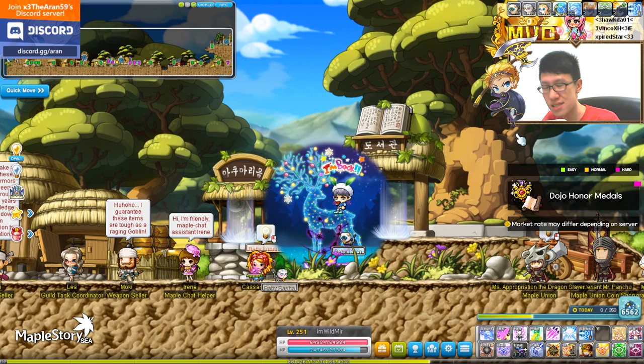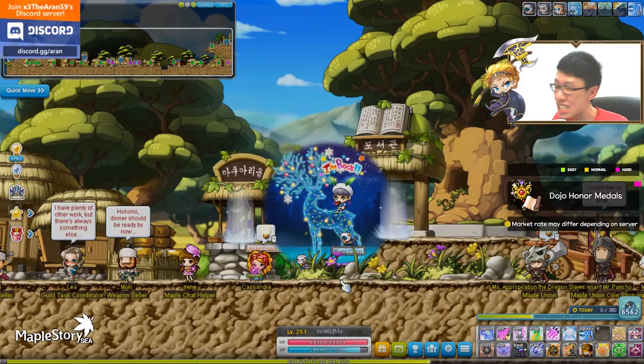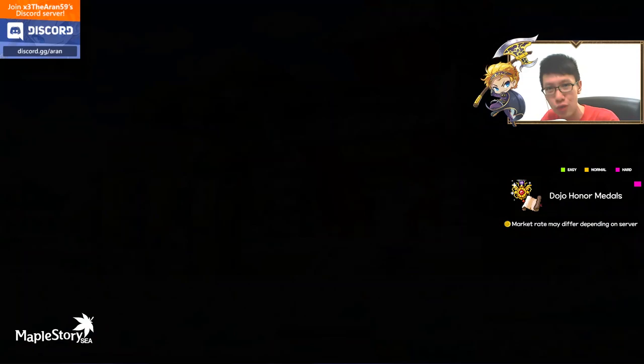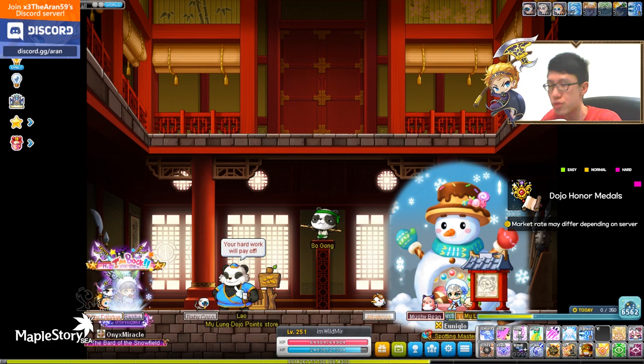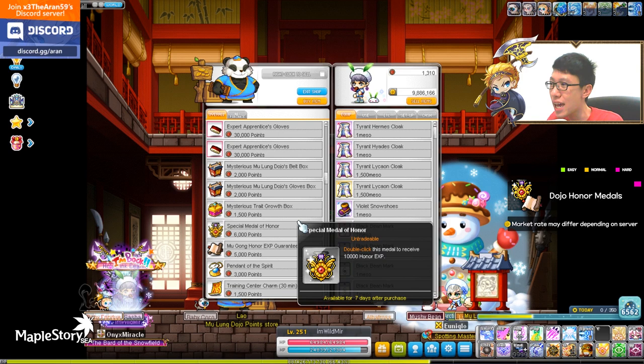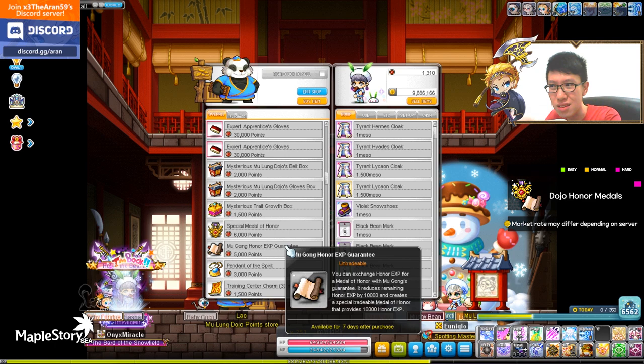The fifth way of earning Mesos is hard tier — Dojo. A lot of you are going to say dojo requires a lot of time, and exactly — that's why I put it in hard mode. All you need to do is dojo every week to get points. Just do until like 10 rounds, or go in the first round and get out — of course you get fewer points, but 10 rounds is good. Then you can talk to the NPC every week and buy the special Matter of Owner first.